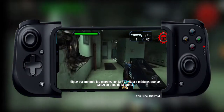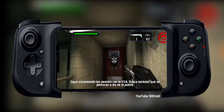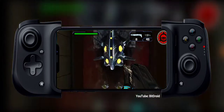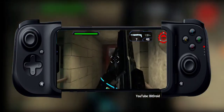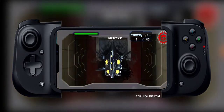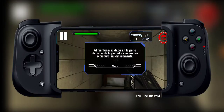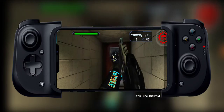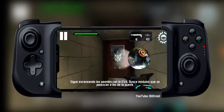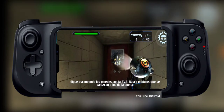Keep scanning the walls with the ASE. Look for nodes similar to the ones on the door. That's one. Keep scanning the walls with the ASE. Look for nodes similar to the ones on the door.